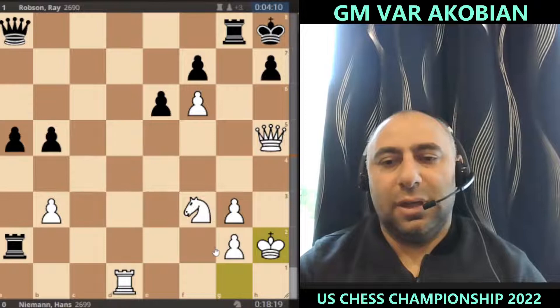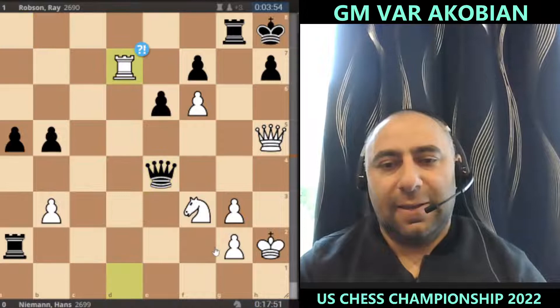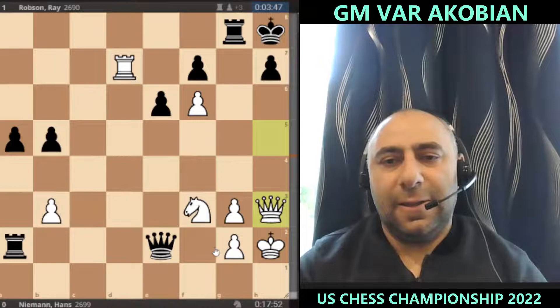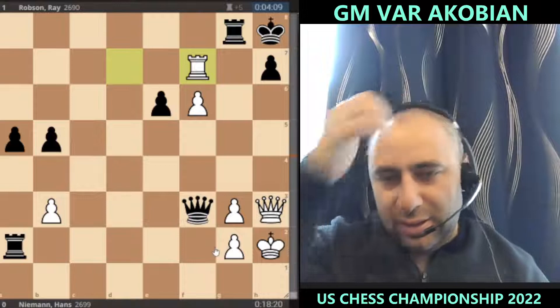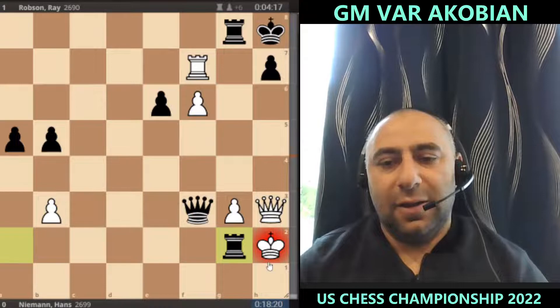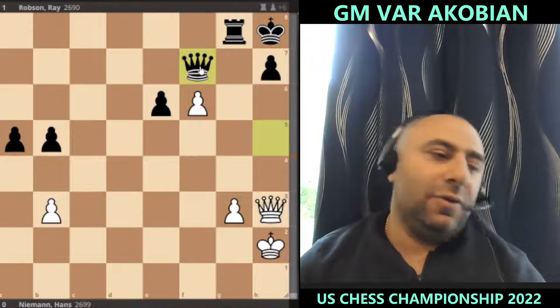King h2, queen e4 — a logical centralizing move, getting everything under control. Then d7, queen e2 threatening mate on g2, queen h3, queen takes f3, picking up the knight. Very nice finish at the end — rook g2 check. If you go here you're simply mated, so you have to take back with the queen, and simply check back leaves White up a rook and simply winning.